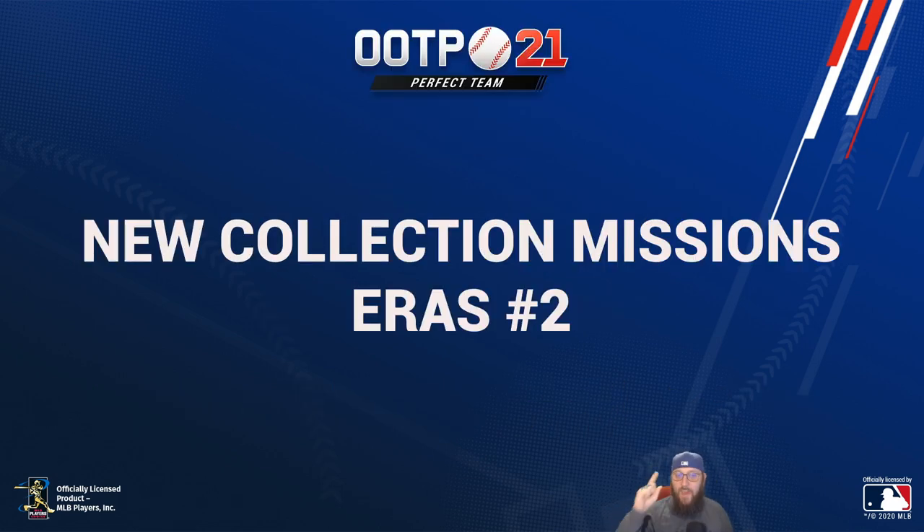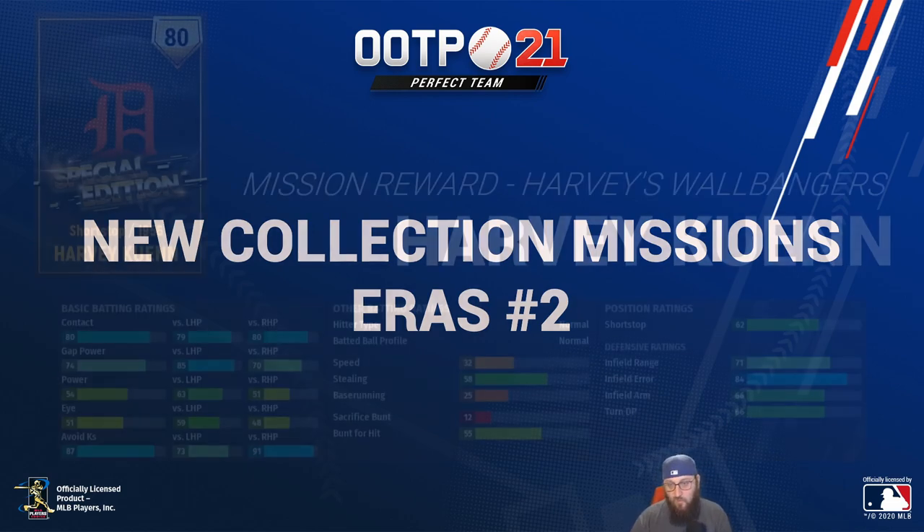We have eight brand new collection missions dropping tomorrow. They go live around 10 a.m. I feel like I'm going to have to say this a bunch of times. Let's take a look at the eight brand new collection mission rewards you'll be able to collect tomorrow. First up, we have 1956 Harvey Quinn, who will be the mission reward for Harvey's Wall Bangers.